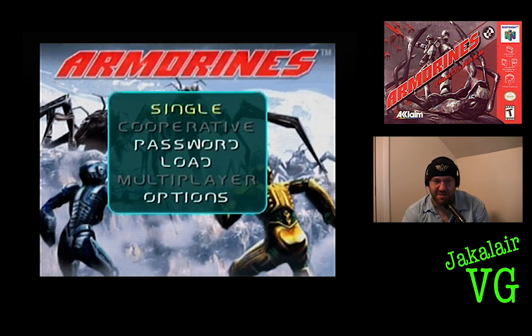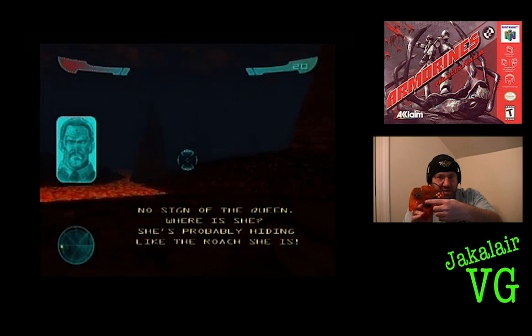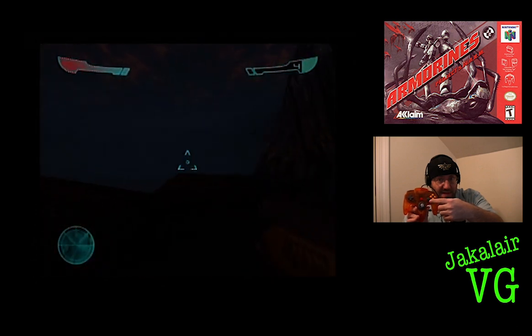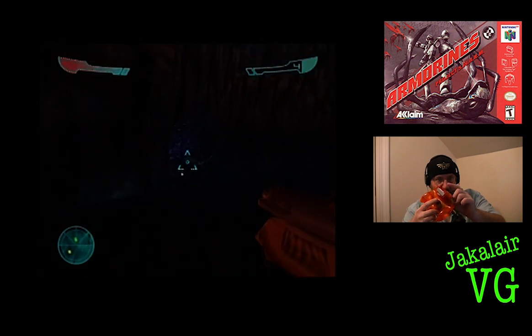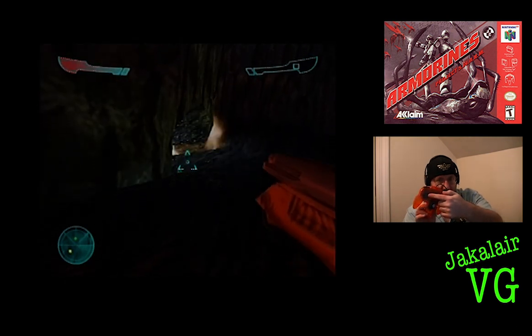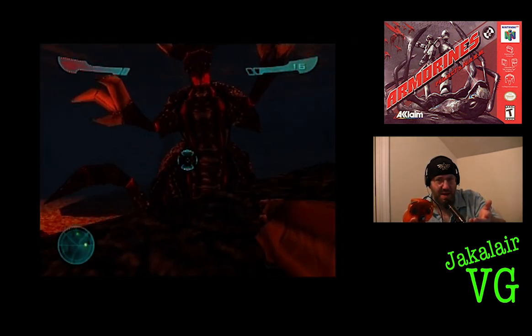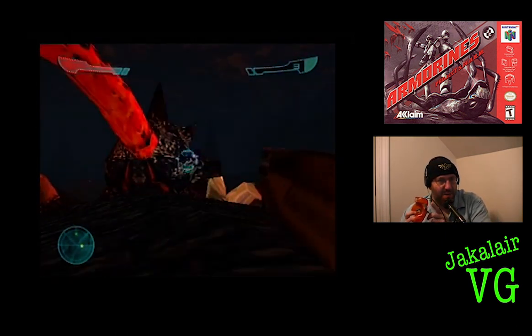Let me go over the controls real quick so you can understand why I'm going to have pain with this. This moves the camera around, this moves my actual character, this is the reload button, this is the shoot button, this is the jump button, down is crouch, over is zoom. This one is infrared goggles if we get it — I've gotten it in one game and not in another. And then this button I really don't remember what it is.